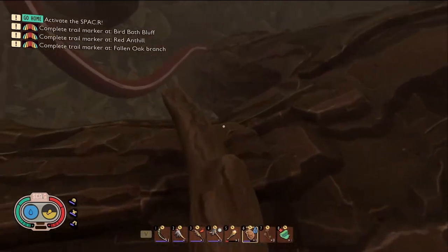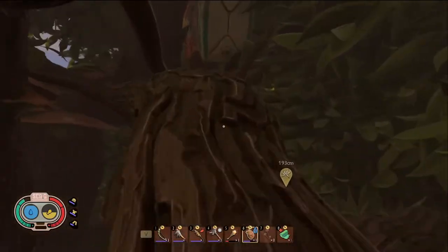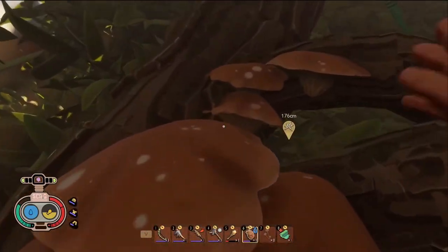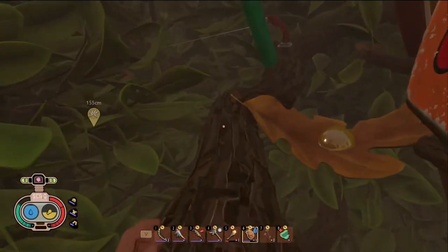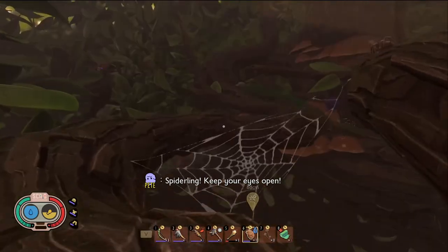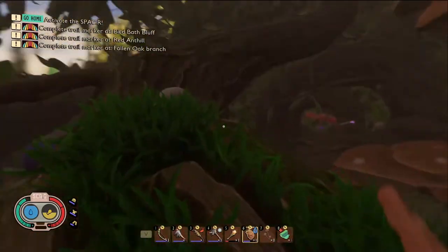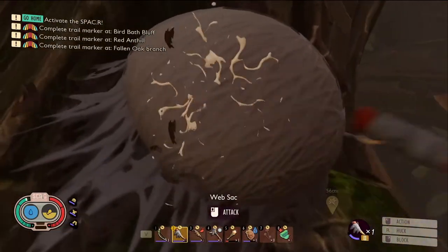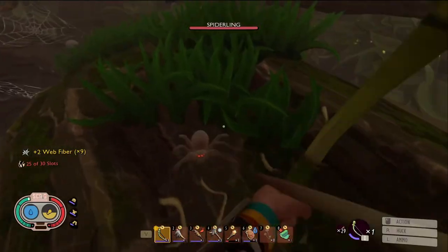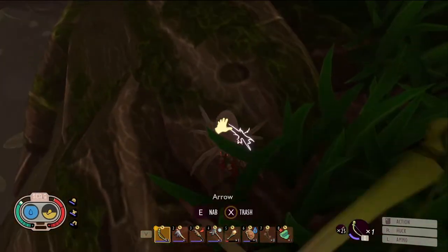We're going to climb up the stick and go up and around this tree. There are going to be creatures called spiderlings all around this tree, so we'll want to be careful. Take the zipline here and continue on. Here's where you're really going to get the web fiber — these things right here called web stacks. You just attack them with something, they'll break, and a spiderling will appear. They'll also drop web fibers right here — grab them and kill the spiderlings. Melee weapons can be a little bit easier for this.